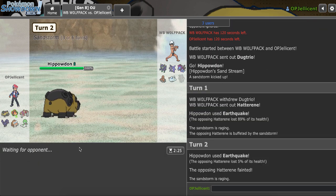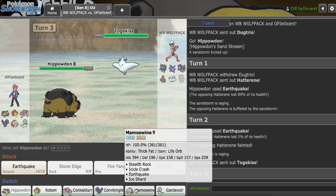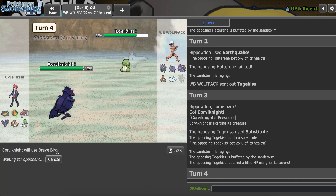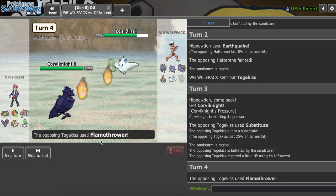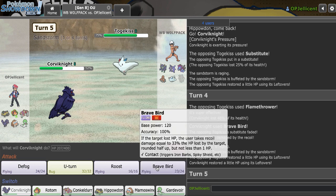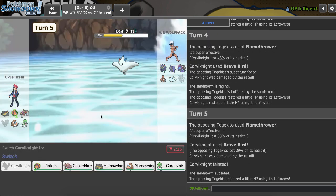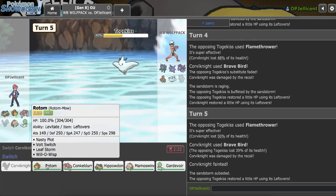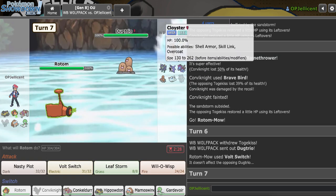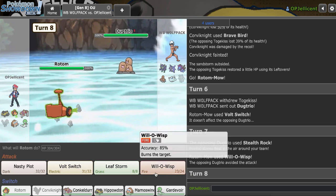He leaves it in. Togekiss comes out. I think I go Corviknight or Mamo — probably Corviknight. He goes for Sub. I'll Brave Bird here — ideally he doesn't Air Slash flinch me from full. He goes for Flamethrower again, which I can take. I'll die to recoil, but Togekiss being heavily weakened really helps me out. I go Rotom and Volt Switch — he makes the dodge play to Galarian Slowbro. I can still use Will-O-Wisp or Leaf Storm, so I'm not too worried. He Mementos out of there — to set up with Cloyster, or maybe Nasty Plot Hydreigon?